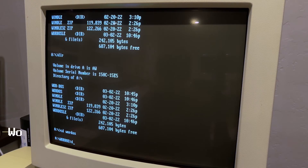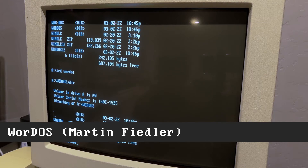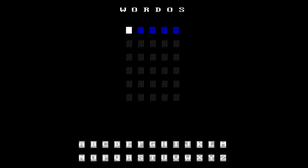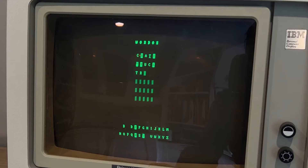Next is a Wordle implementation written entirely in Assembler. It's even slimmer, being only 40k in size. Amazingly, this game even runs on the original IBM PC, which has a 4.77MHz Intel 8088 and a monochrome display. It does have the double count bug however, which is a shame.